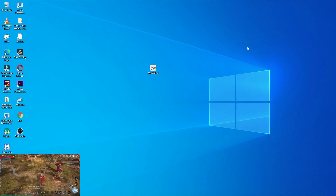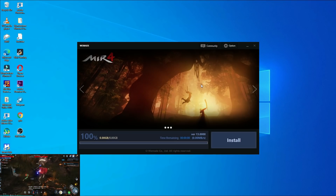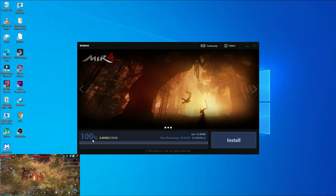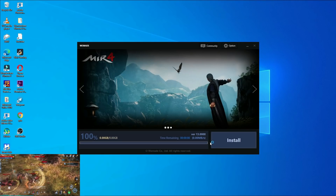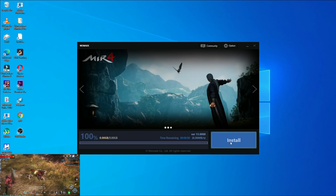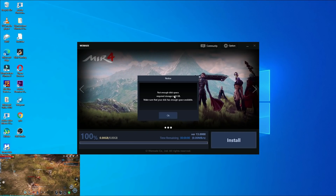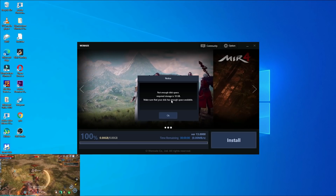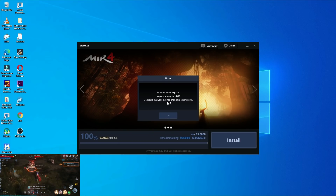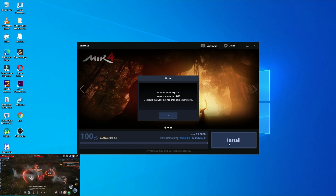The game is now loading. I'll maximize the game to show you. The download reaches 100%, and when you click Install, it says there is not enough disk space on my computer. So, as I mentioned earlier, you must have a storage capacity of at least 10 GB of free space. Make sure your disk has enough space available — you cannot install this without that 10 GB.